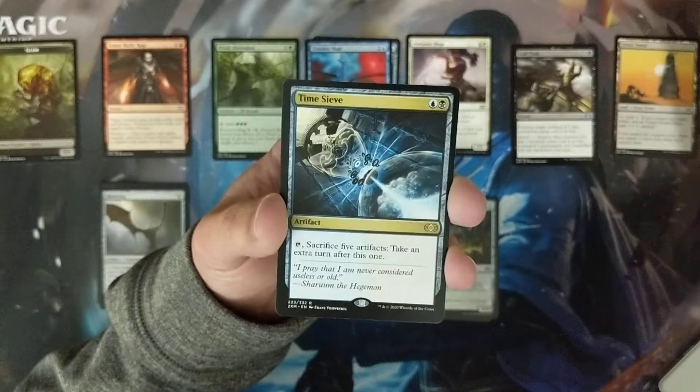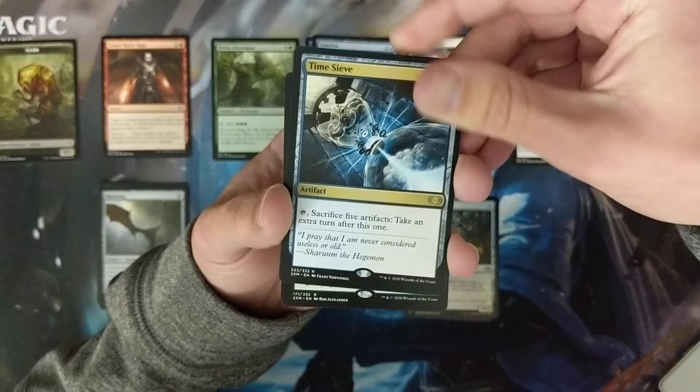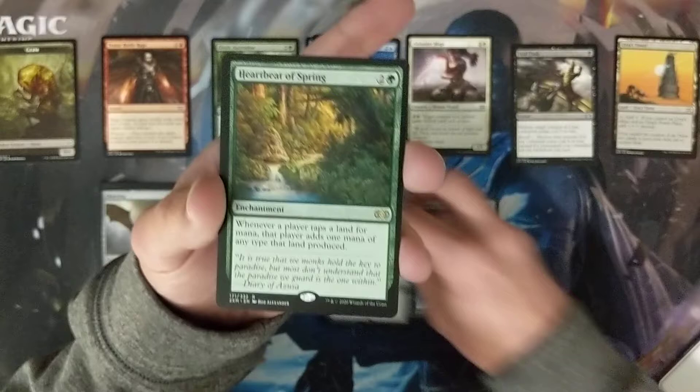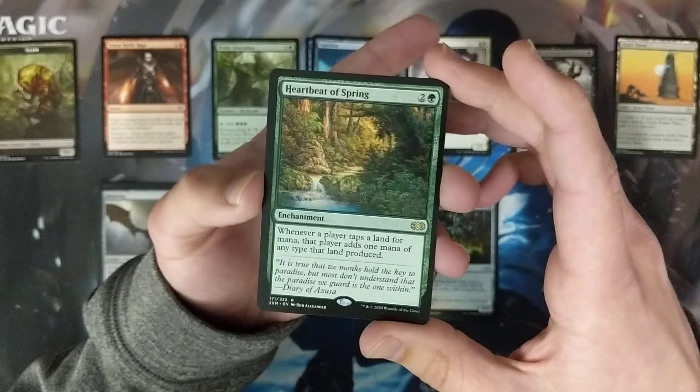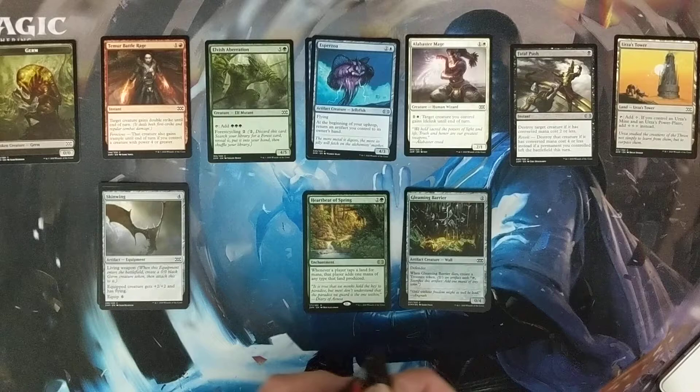Into our first couple rares. We've got a rare here — Time Civ. Nice. And a rare green: Heartbeat of Spring. Nice, that is a new rare — I've never got Heartbeat of Spring. Let's go regular rares right here. I know they say this one's like a group hug, kind of an enchantment. That's really neat. Love to see new stuff — stuff that I've never gotten before. So pack one: Fatal Push, Heartbeat of Spring. Success.